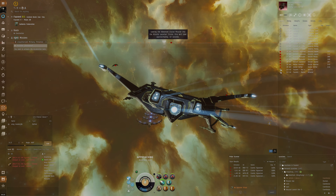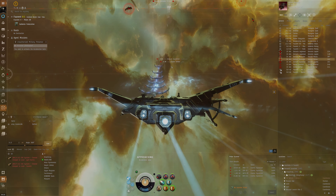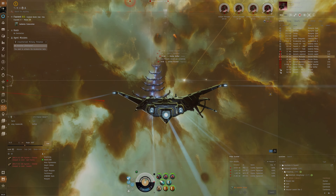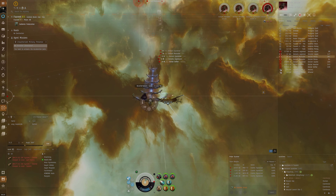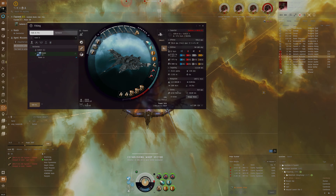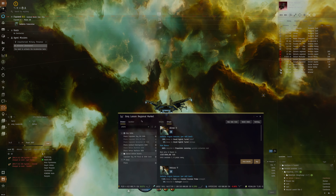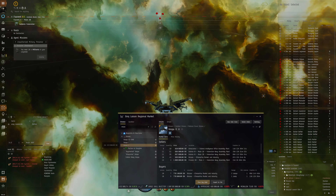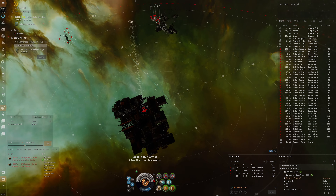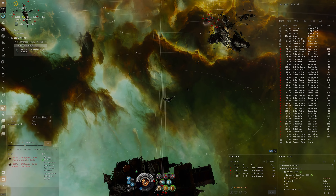One great thing about the Raven is that since we're using missiles and it gets bonuses to all types of missiles, we can use the optimal damage types — explosive here against Angels — and still get the same damage. It's not like we're locked into kinetic only being good against Guristas or Serpentis. Here we can use the good damage types all the time and get some pretty decent volleys. Also, I don't have drones loaded and that's a mistake — the Raven can use five medium drones. Five Vespa IIs would be a very good choice, they're powerful drones with big shields, good range, and they're Caldari so it matches the ship perfectly.